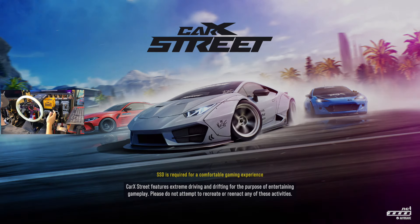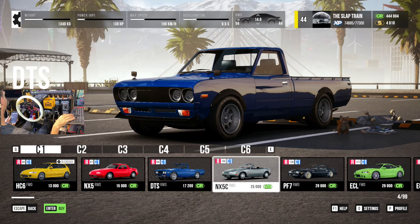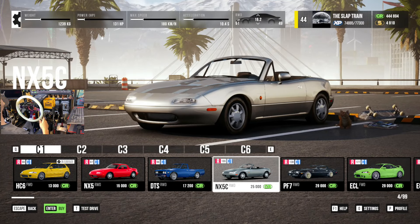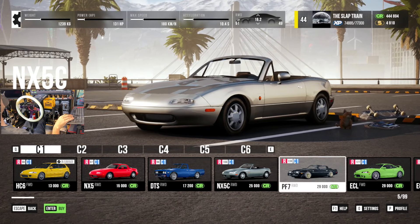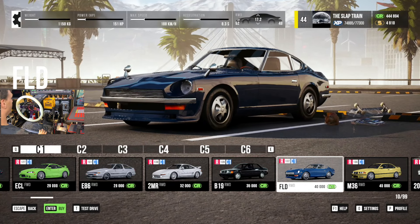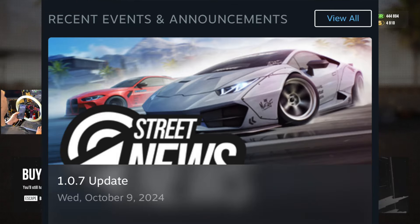Welcome back today guys to the channel — Car X Street with yet another update. This is now version 1.0.7 and this dropped down yesterday. I was pretty excited, I thought wow that was fast. We have traffic on here, we have delivery editor — but no, it's the opposite of that. It is a small update today, however it's an update so we really can't be too mad.